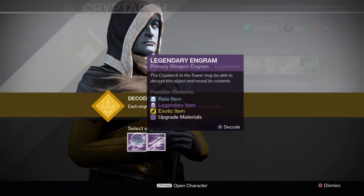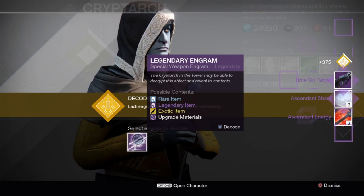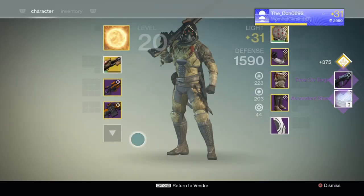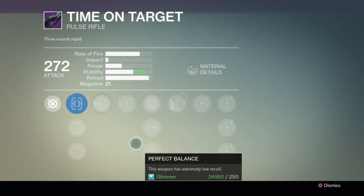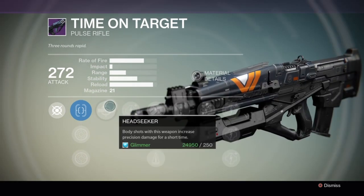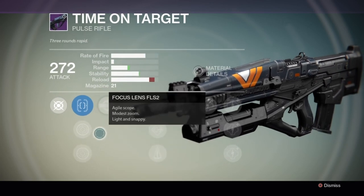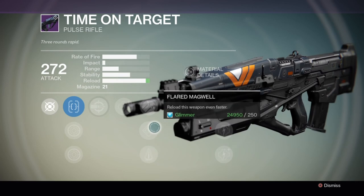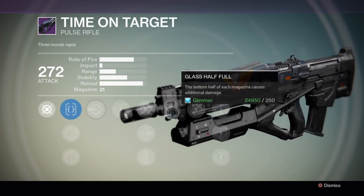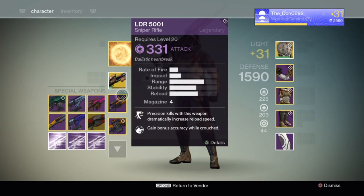Under these primary weapons - sent an energy, sent shards. Time on Target - now pulse rifles got a massive buff so this possibly might be okay. Body shots with this weapon increase - that's actually one of the best perks you can get on a pulse rifle, so that's really good. Increase range, increase stability. That's actually not a bad pulse rifle, I'm probably gonna keep that one and level it up and give it a go.